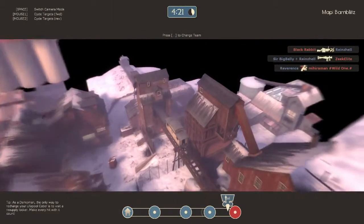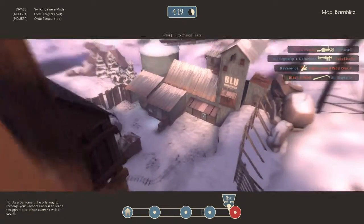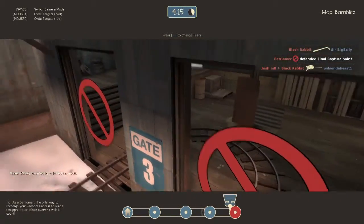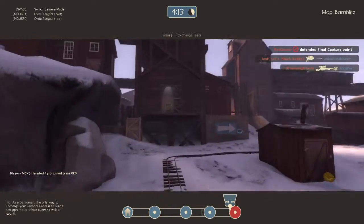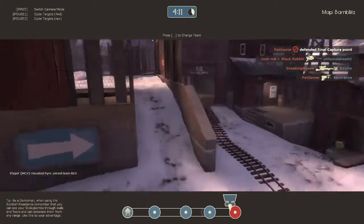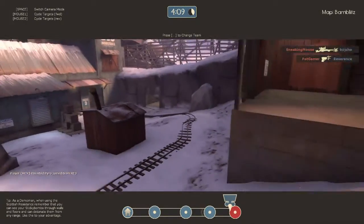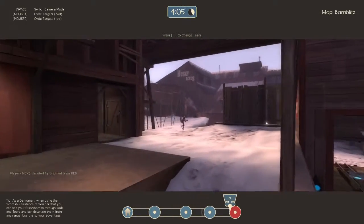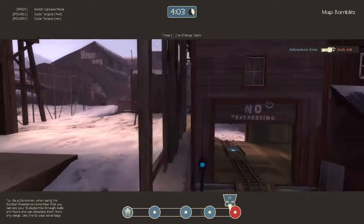This is Barn Blitz! It's a payload map — as you can see right here, this is the blue team's base. You can see the tracks here. A bomb spawns there — a blue bomb — and the blue team must push it along the cars. They must stand next to it, that's how you push it. Around here there's usually a lot of snipers. It's a good map for engineers. A lot of people say it's NG Blitz or something.